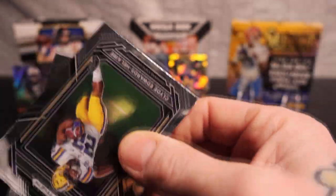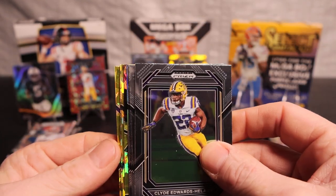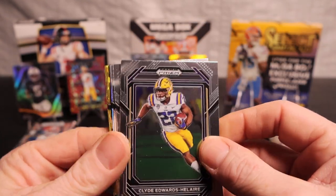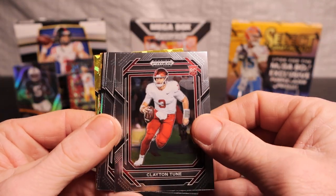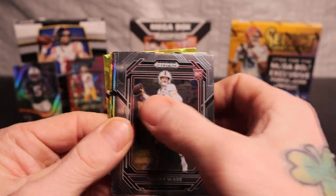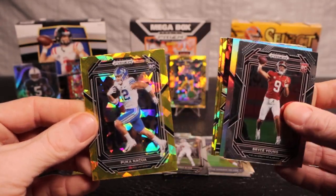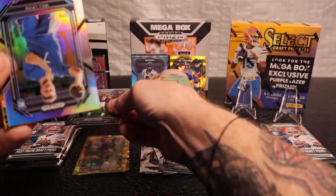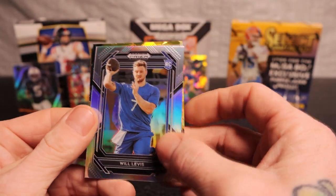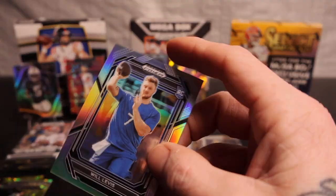That silver Aaron Rodgers looks pretty damn sick though. Clyde Edwards, Michael Parsons, Clayton Tune with the line through it — that's awesome — and Tanner Morgan with the line through it. Bryce Young with the line through it — come on man. Oh okay, it's Puka Nacua — let me run these through. We do Bryce Young and we have Will Levis from the silver — that's awesome. And then we have Fearless Nolan Smith — let me sleeve him up real quick.